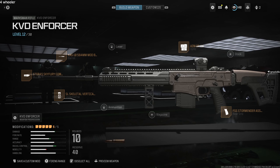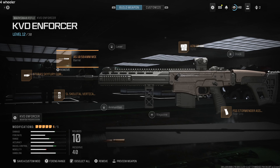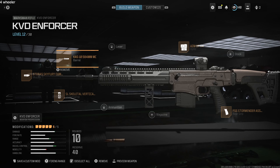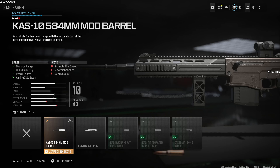Once you start using this weapon getting marksmanship rifle kills, you'll start unlocking attachments. I'm only level 12 on this gun and these are the attachments I used to get 50 kills quickly. Starting with the barrel: the Cast 10 584mm Mod Barrel is the first barrel you unlock and it does a really good job, especially with damage range, giving you those longshot kills.